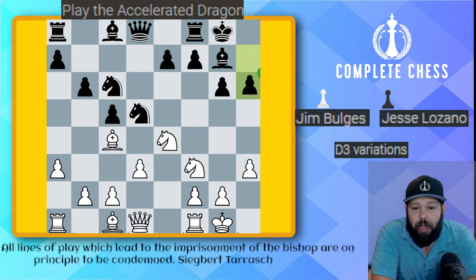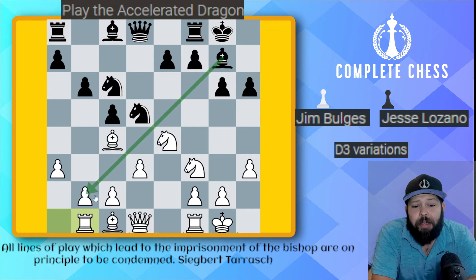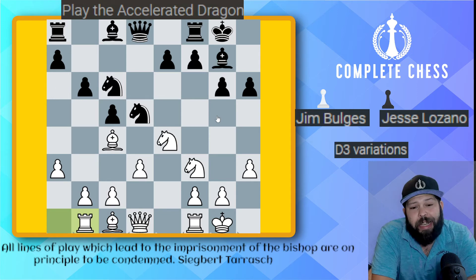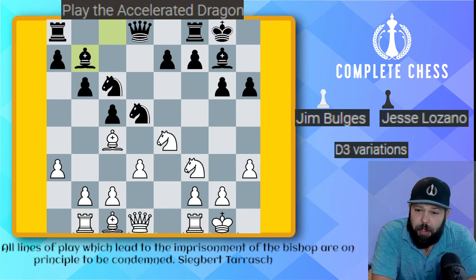Before I start the advance on the kingside for the attack, I want to take a second and develop the rest of my pieces. Just like the Russians like to say: develop, then attack. I like to follow this principle myself. So bishop b7 got played, placing the bishop on the long diagonal.